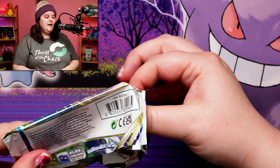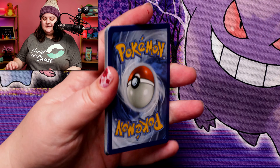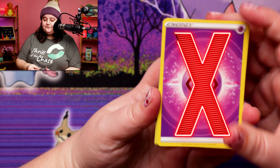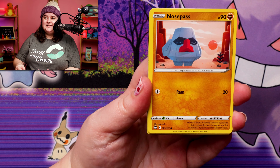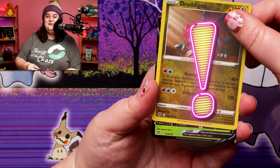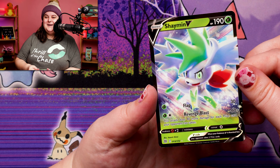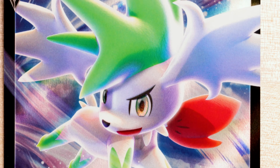When it comes to Brilliant Stars and Evolving Skies at the price they are sitting at right now, even if we're not getting crazy hits, this is a really fun way to open some of these packs that are honestly really hard to come by right now. And not only that, but really expensive. So if your kids or anyone is into these two sets and just can't justify the crazy prices right now, this is a really fun way to keep collecting these cards. And we've got something — a Shaymin V! What a beautiful Shaymin. There's absolutely no shame in pulling a Shaymin V.